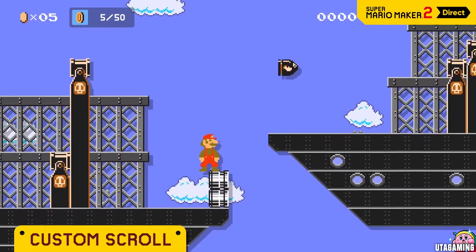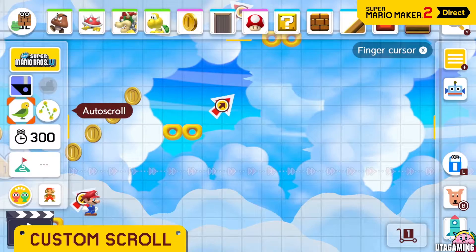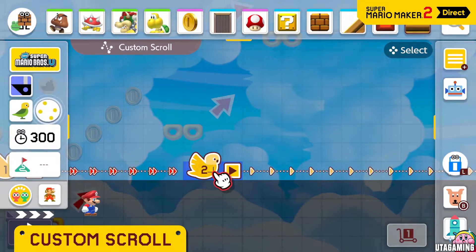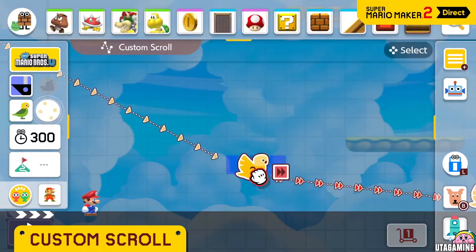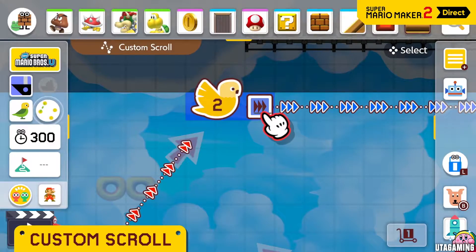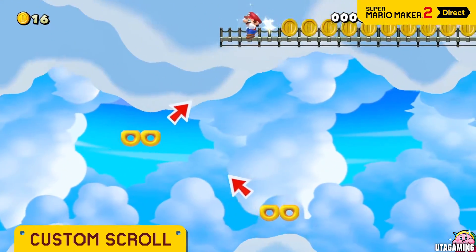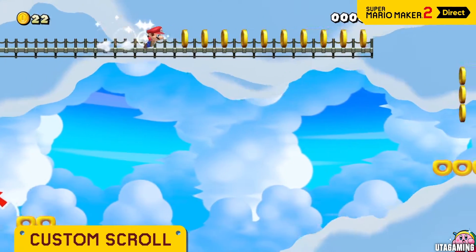This side-scroller is truly customizable, right down to the scrolling itself. In a custom scroll course, you can decide where you want the scroll to start, adjust its trajectory, and set the speed at each point. The result is nice and smooth while you're playing. You could have it go up here, then go sideways — that's fast!